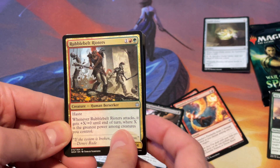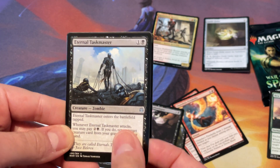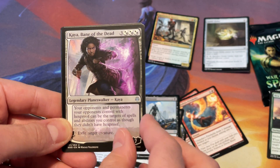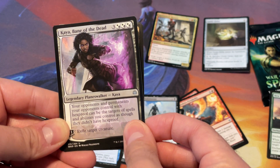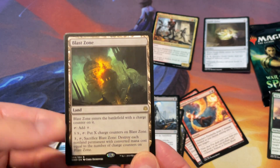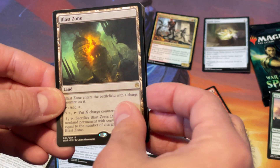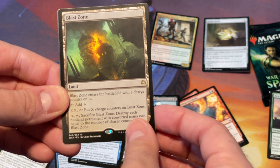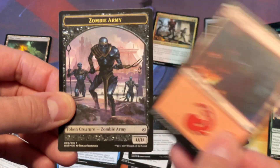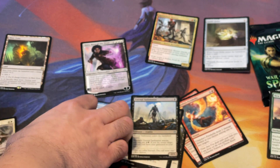My first uncommon is Rubble Belt Riders. Eternal Taskmaster — this is a solid uncommon. I got Kaya again; this is only my second one, I pulled my other one on the first triple pack. A Blast Zone — hey, this is actually a land I don't have, and this is actually a solid rare. We got a Mountain and our token is a zombie army. That was a good first pack.